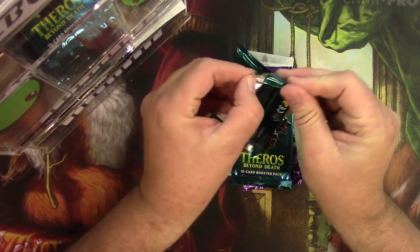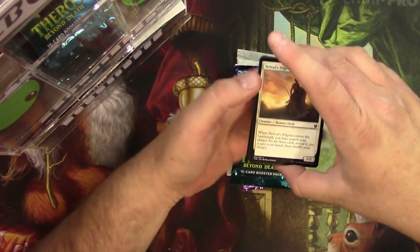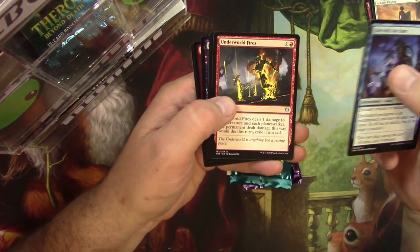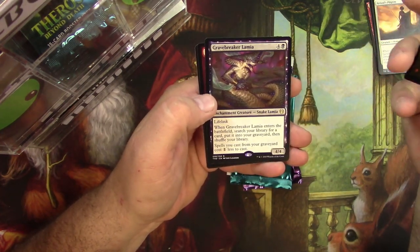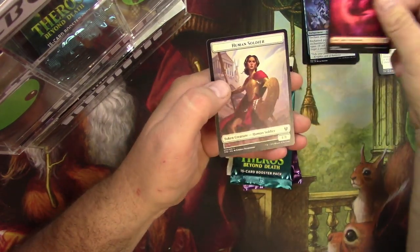Theros packs begin. One with the Stars, Underworld Fires, Commanding Presence, and a Grave Breaker Lamia. Lifelink Snake. And a Mountain and a Human.